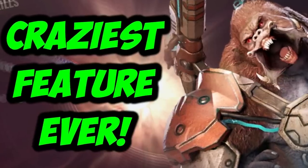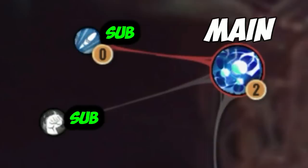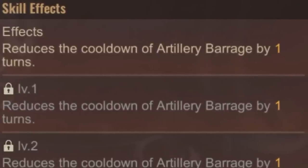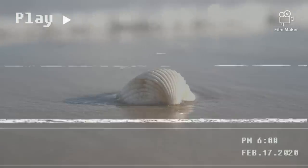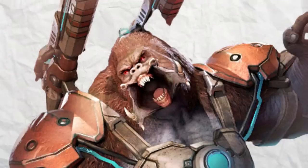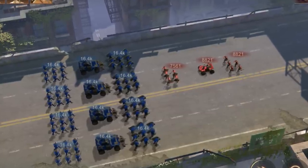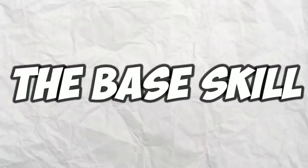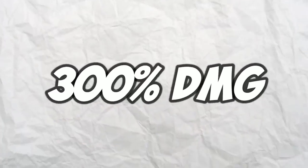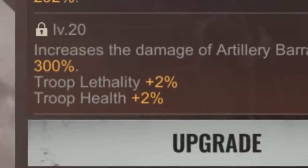There are 5 main skills, and every main skill has subcategories that grant additional benefits to your main skill. Starting with the first skill, Artillery Baggage — it says something about shelling, but what that basically means is that your Behemoth will do extra damage. Be aware that this extra damage only happens against the first row, which in most cases will be the infantry troops of the enemy. The base skill goes up to 300% damage from your Behemoth and adds a 2% troop lethality and 2% health.